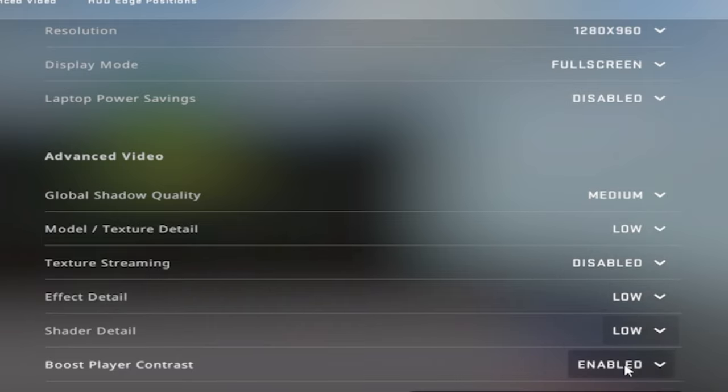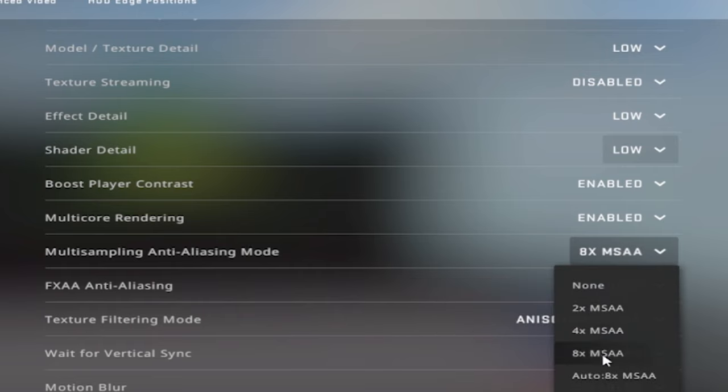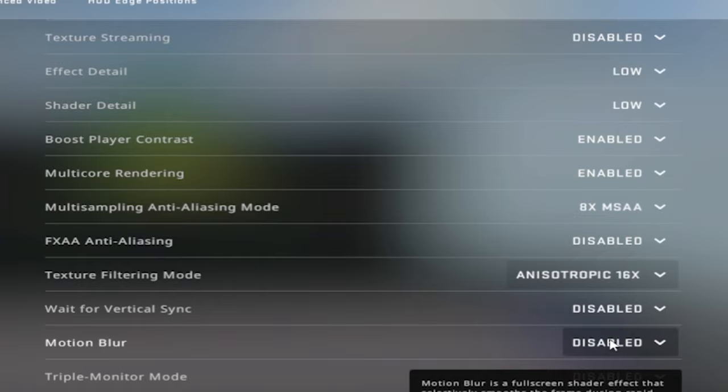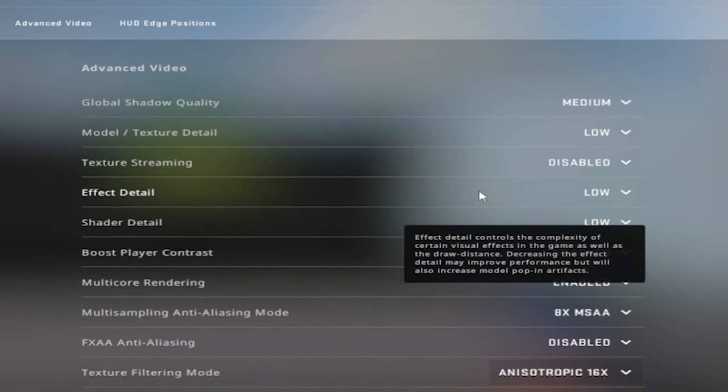Shader detail will also be on low. The anti-aliasing mode will be set to 8x MSAA, and FXAA anti-aliasing will be disabled. Waiting for V-Sync is disabled. Motion blur is disabled. Triple monitor mode — we don't need that. The settings I just applied are the most important ones.